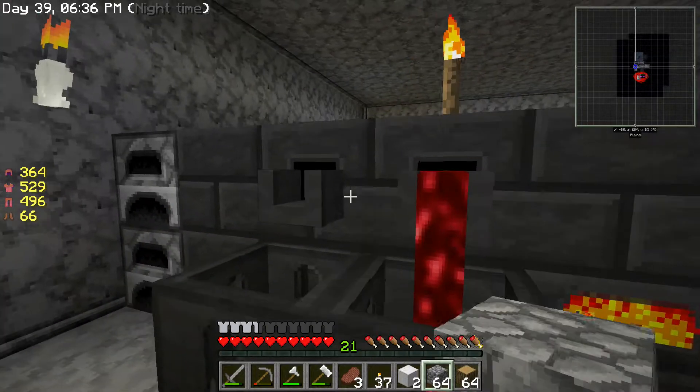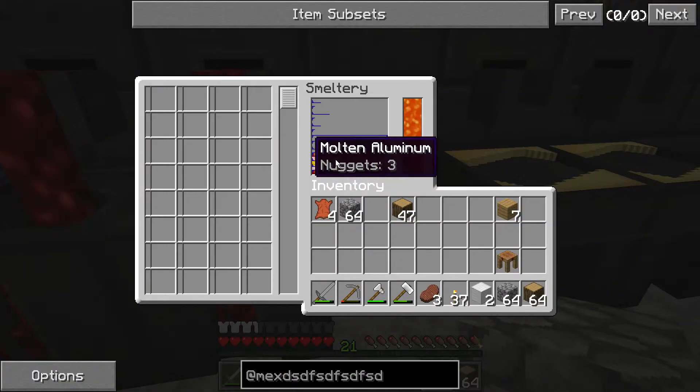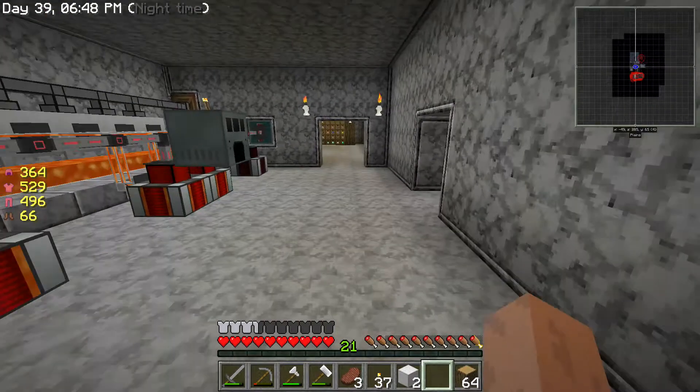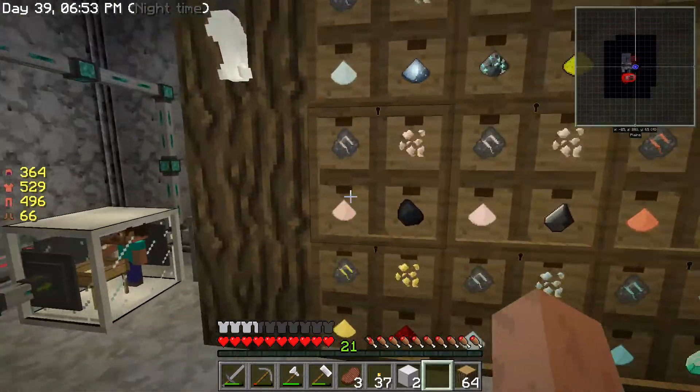Oh, a scythe — I've never used a scythe. The interesting thing is these Tinkers' tools are a lot better than your standard tools. They don't go away when they break — they stay in your inventory and you can repair them, which is brilliant. It makes things so much easier for us.